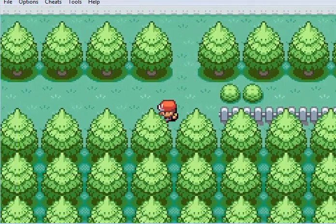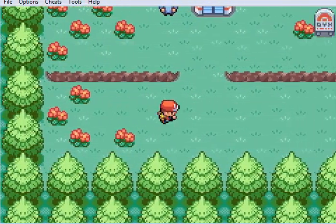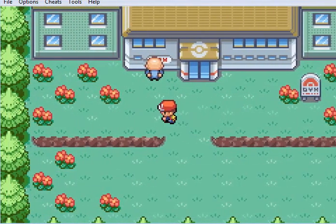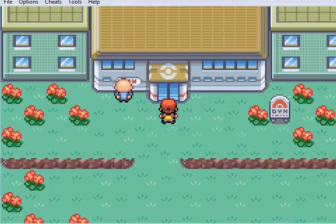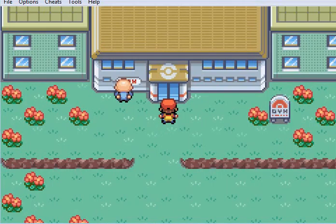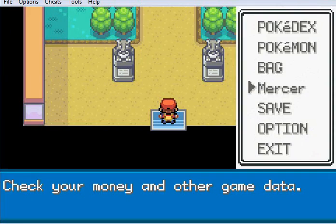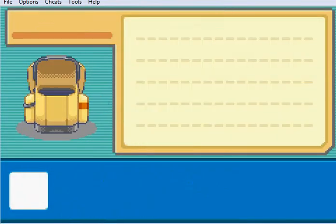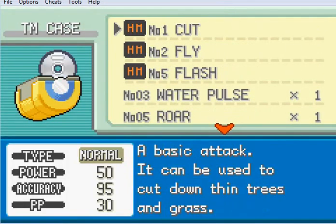Down here - if we go through here, this is Celadon Gym. This gym is great - it's full of women. Ah, it's just a Pokémon pervert. And this was the gym that I wanted Pidgeotto to level up for. But we have Fly! Which means we might not have to level up much at all.